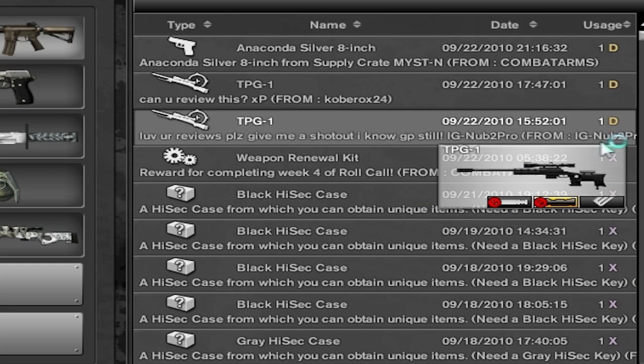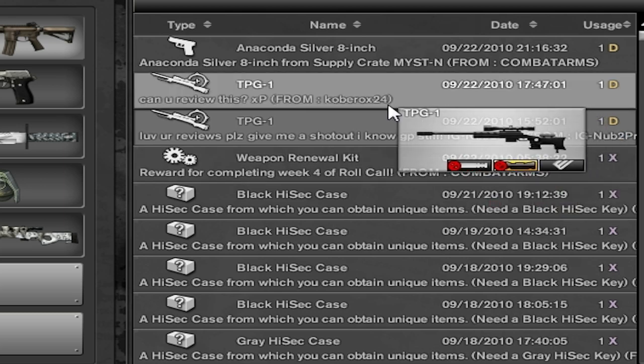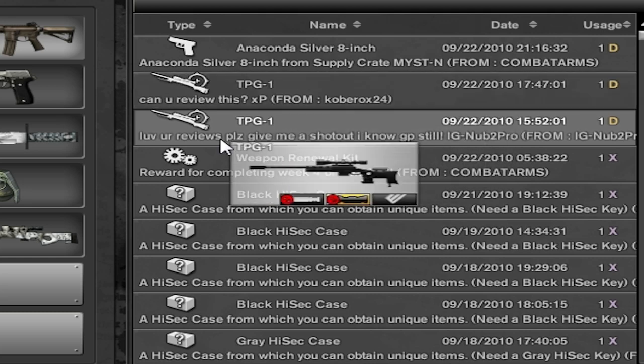Hey guys, I'm from IGN and Kobirox-24 sent these TBG-1s. I didn't know that you could send GP items — that's pretty cool.